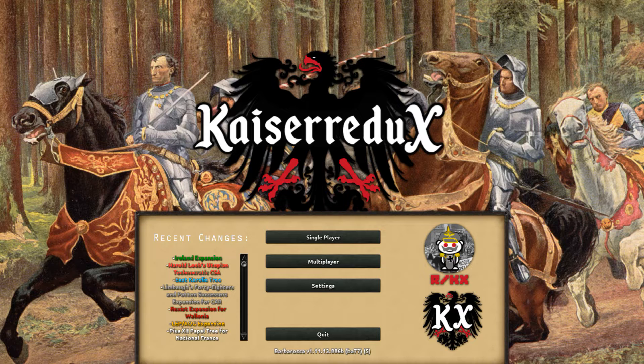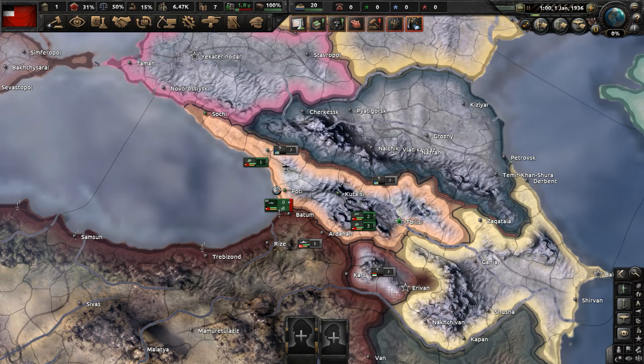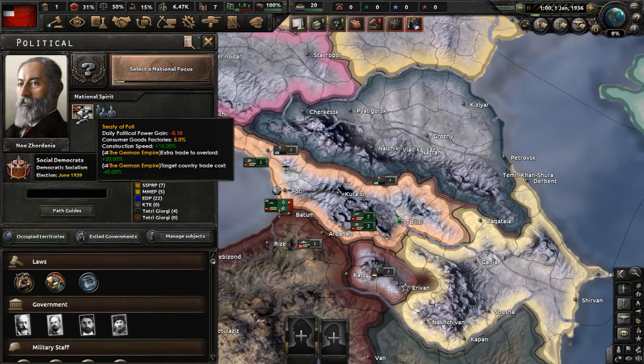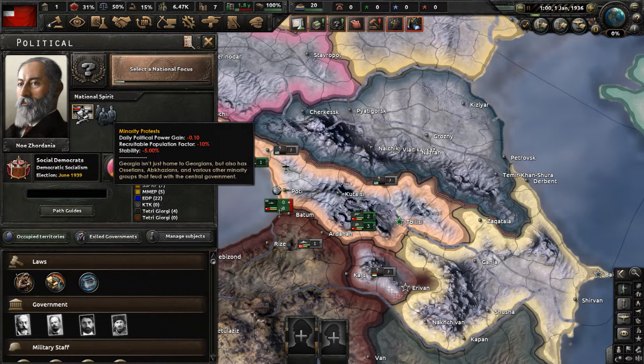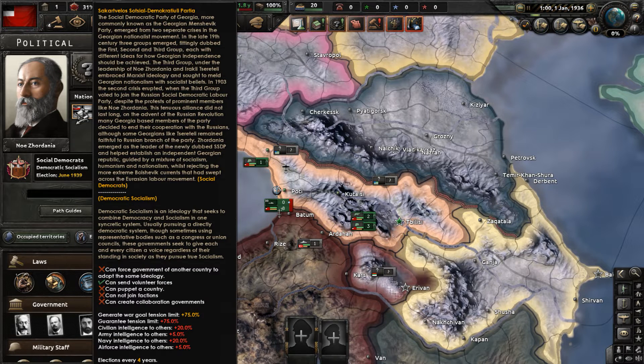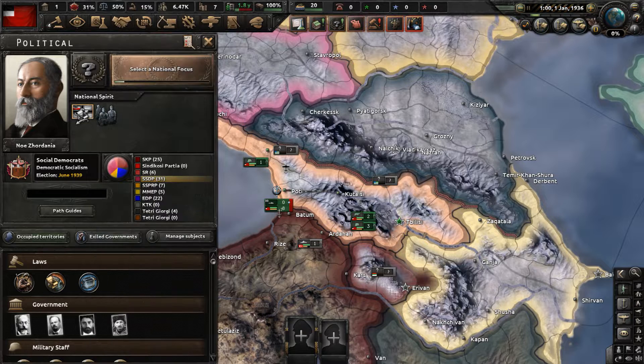This video will serve as part one of a Georgia Stalin Path playthrough. We have begun - let's go to our national overview. It says we have two national spirits: Tridiapote and Minority Protest. Our ruling ideology is social democracy - specifically the Social Democratic Party of Georgia, and they are democratic socialists.